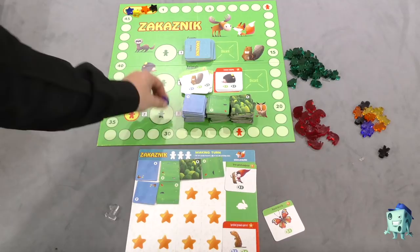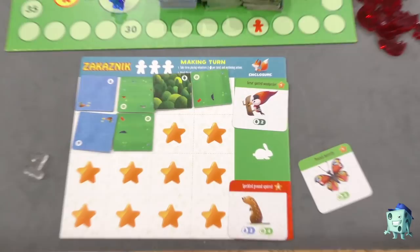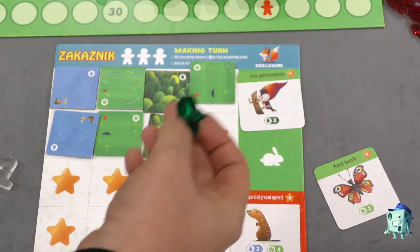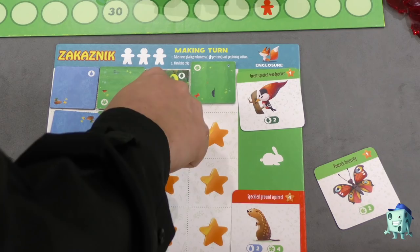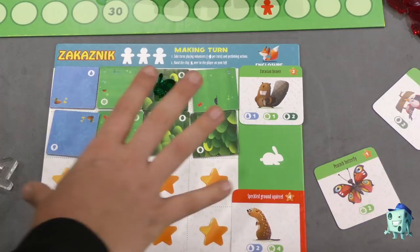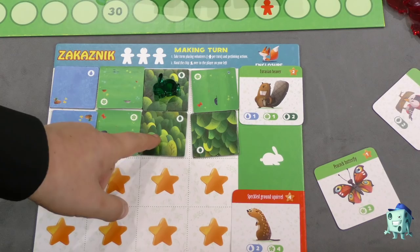When you finish a terrain type for an animal — say, two forests for the great spotted woodpecker — you score the point and place a green animal token matching that type into one of those forests. That forest space can no longer be used for future animals. For the Eurasian beaver, which also needs two forests, you would need another unused forest. In the advanced version, those terrain tiles must be adjacent to each other, so two forests next to each other — which makes the red harder animals tougher, since some need two water or four plains all adjacent.